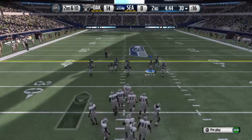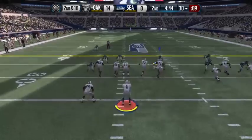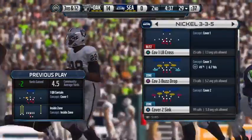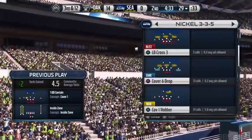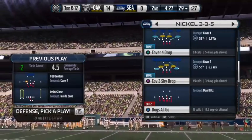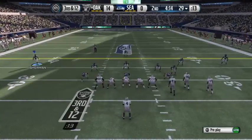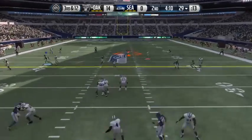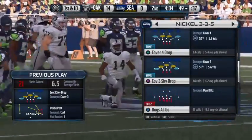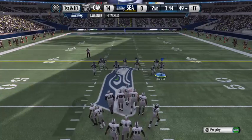Second down following that incompletion. Offense lines up — they'll run it, here's the handoff, and Irvin's all over the ball carrier. It's a tough situation for the offense, third and long coming up. But they're leading the football game, so there's no reason to take a chance and turn the ball over. The Raiders at the line of scrimmage with their receivers in a bunch formation — the reception, easy, wide open. They're back at the line after that catch for a first down.